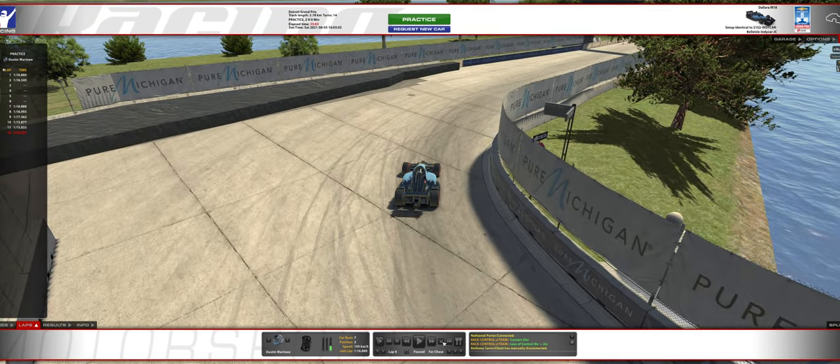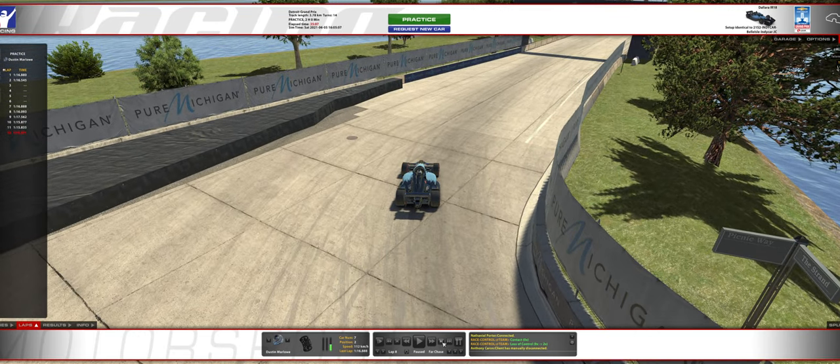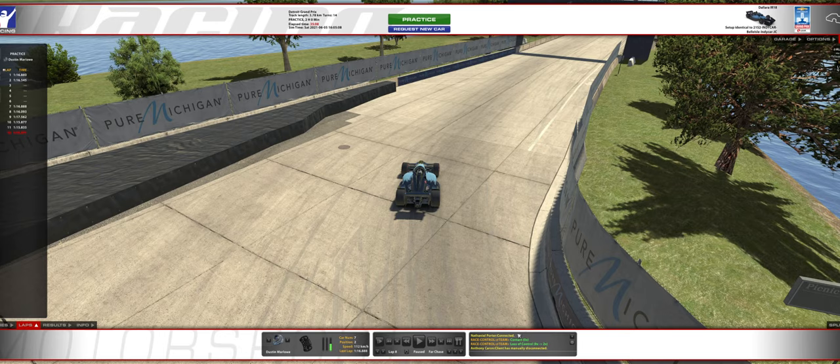I think this is one where I miss the apex pretty badly, so there's a lot more room you can take there. What I normally shoot for on the exit of the corner is — if I'm on the apex — I want the car to be pointed basically at where the Pure Michigan signs are at the top of the screen.